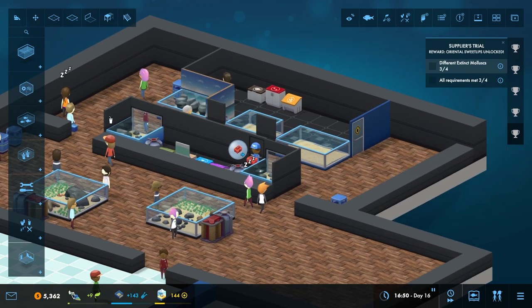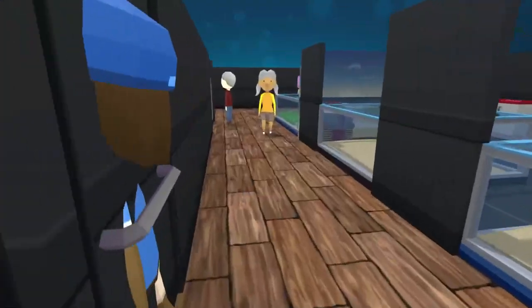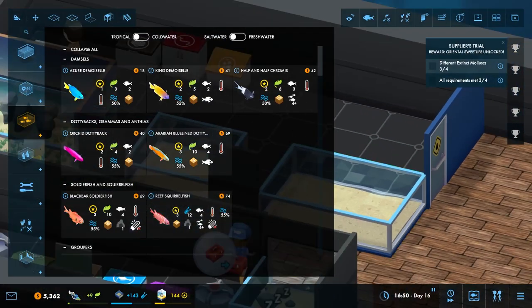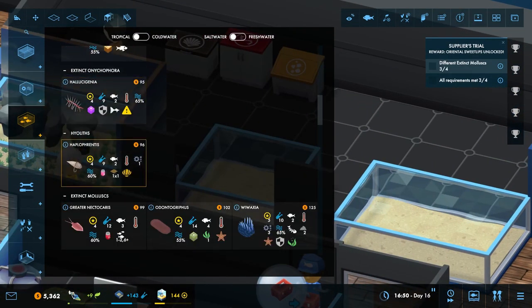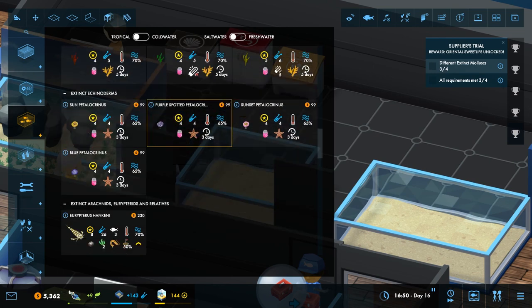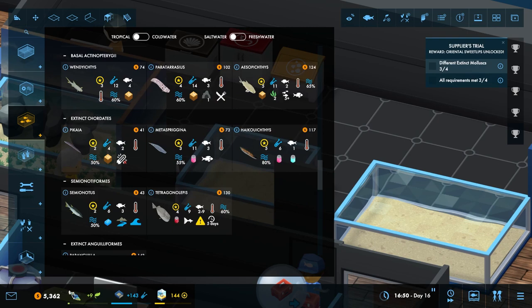Let me get rid of this and put some fish here and here real quick. What do we want to put? I think we keep with our Paleozoic theme so far in this room. Let me think about this for a minute, there's a lot of options and I'm a little overwhelmed. Haikouichthys — these would be really interesting.